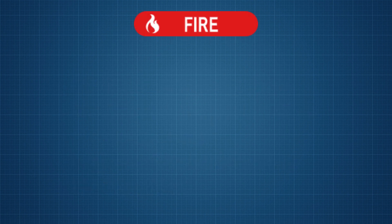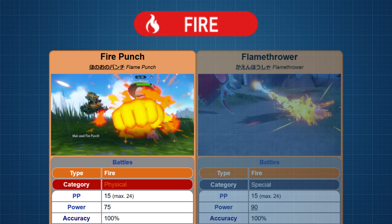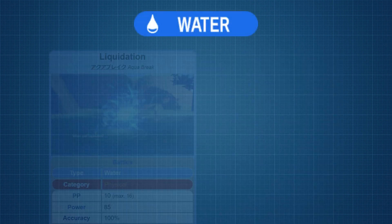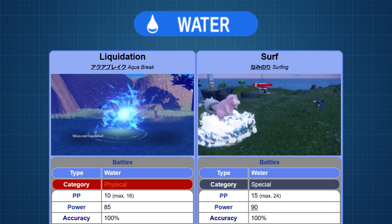Starting off with the Fire type, we have TM67 Fire Punch for physical with a distribution of 78 Pokemon, and TM125 Flamethrower for special with a distribution of 107 Pokemon — the first instance of both moves having the same secondary effect. For Water, we have TM110 Liquidation for physical with a distribution of 85, and TM123 Surf for special with a distribution of 109.